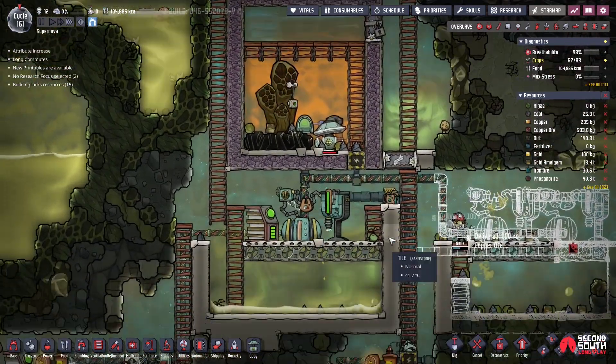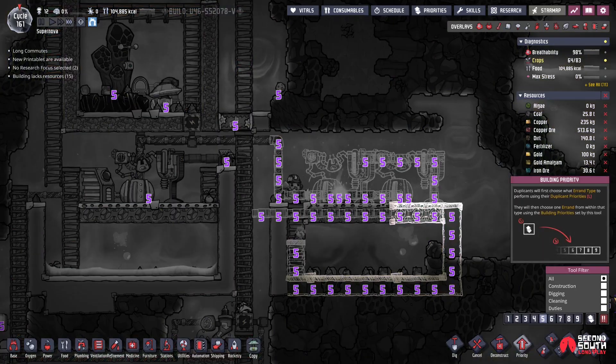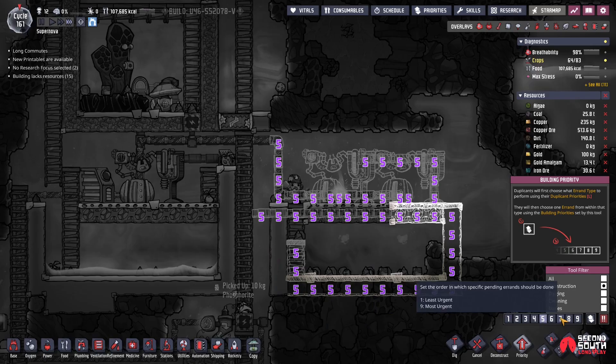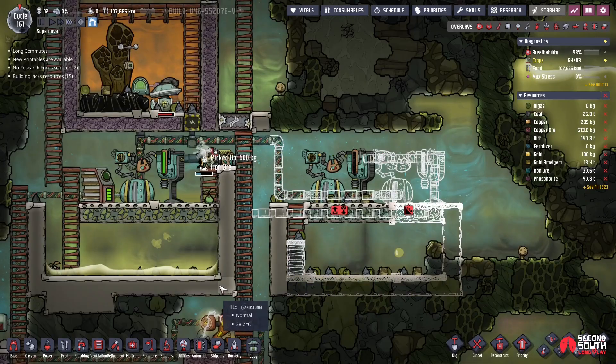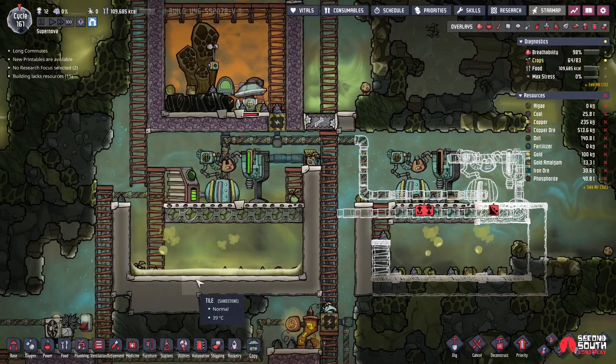Let's go check on our other one. Priority - I still have it at five. Let's make it seven - I just want that ladder built. And then we'll work away on that.